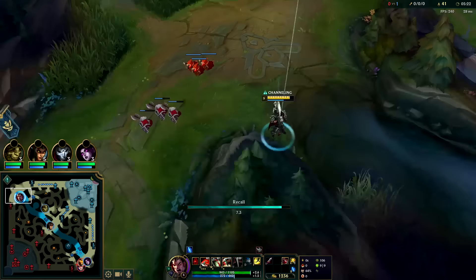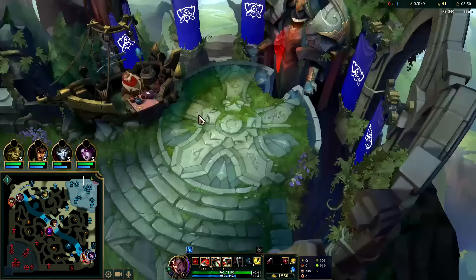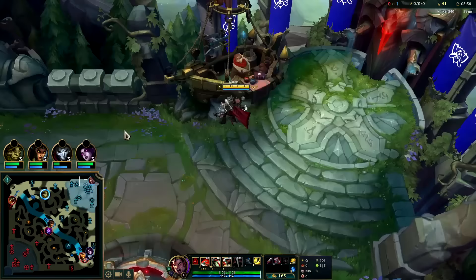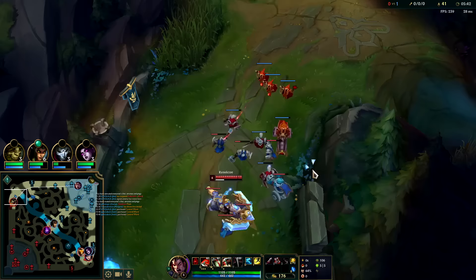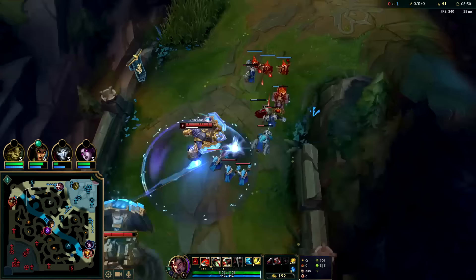He can try to stop my back if he wants — he'd have to use double dash to get to me and then I'll rip him apart even if he has item advantage. They're both double AD, so I think Plated Steelcaps is the move here. Stridebreaker is very important on Darius for the slow, but if their jungler and your laner are both the same damage type, building that armor boot is pretty good. This wave is going to come back to me — it's close enough under his turret for coverage.